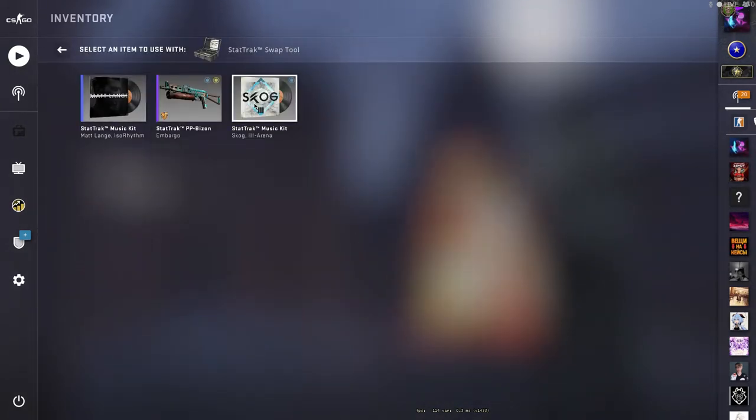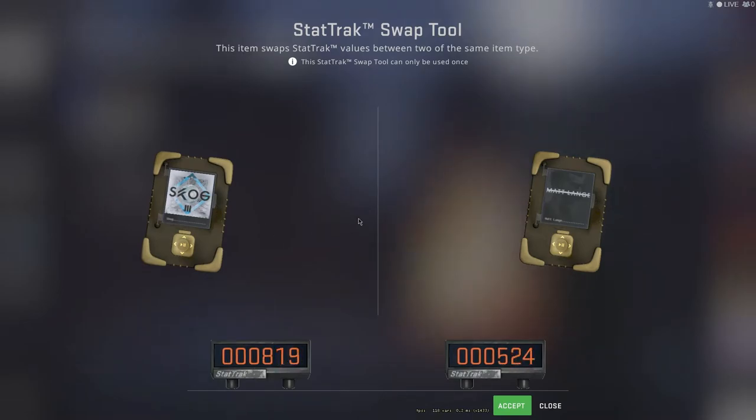So first you will have to click on the old kit, then select a new kit and bang — the counter starts to transfer.